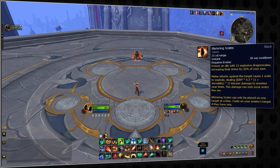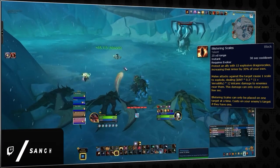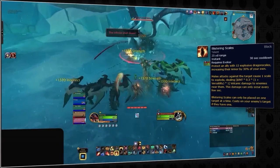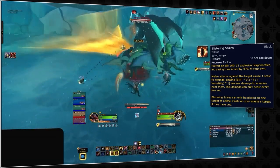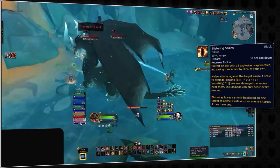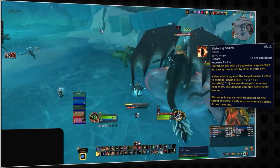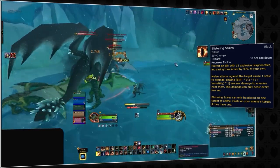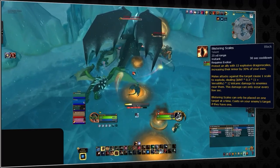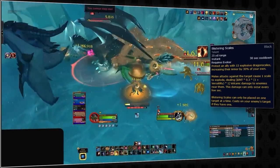Blistering Scales allows you to grant an ally — usually the tank in Mythic+ — 15 explosive scales that provide bonus armor equal to 30% of your own armor. When the ally is attacked by melee attacks, the scales explode and deal damage to the attacker, though this can only occur every few seconds. It is recommended to keep Blistering Scales active on the tank most of the time. However, in situations where another party member is about to receive a large physical hit, applying Blistering Scales to them can be crucial, as the additional armor can make a significant difference in their survival.